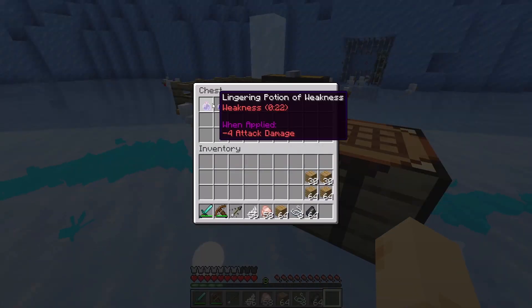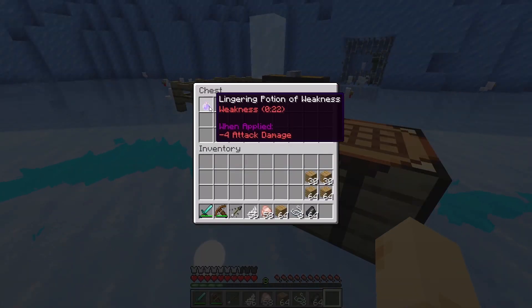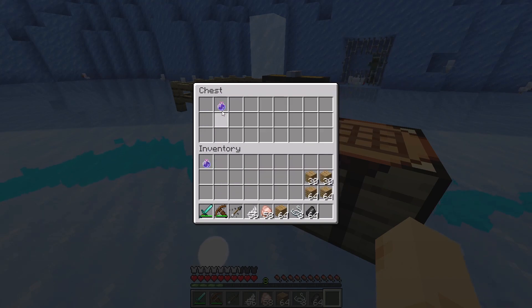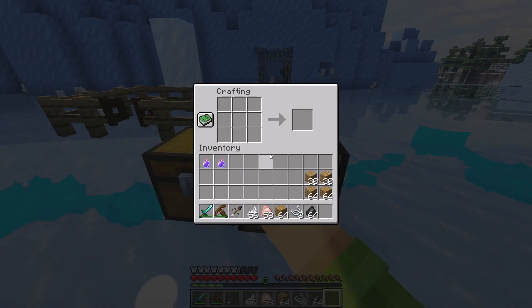I also have here the lingering potion of weakness which lasts for 22 seconds, and here is another one which lasts for one minute. These are our lingering potions of weakness in Minecraft. We also need to craft some sticks — a lot of sticks.